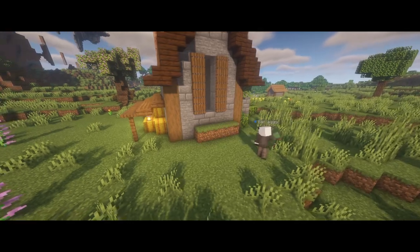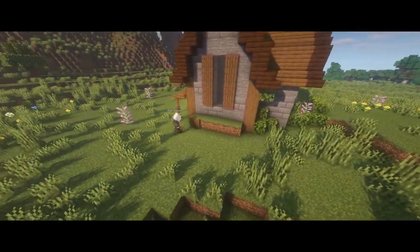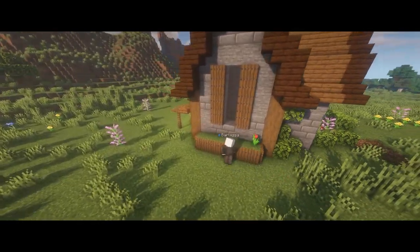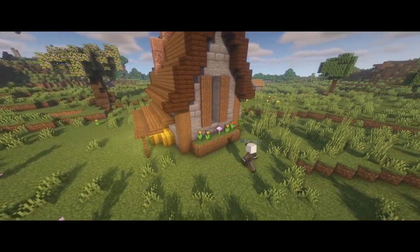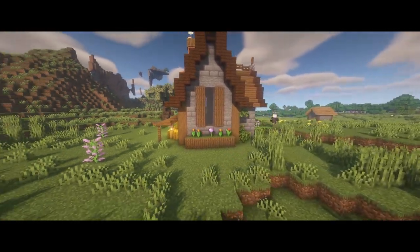For example, a nice little planter box — this is pretty simple. Just use some dirt and trapdoors on the side, then place whatever type of flower you want in the middle. I recommend tulips. It's a really simple detail that looks cool and helps the build.